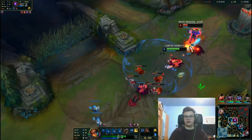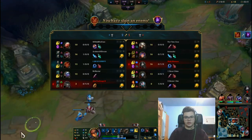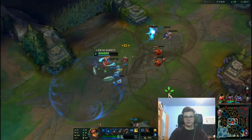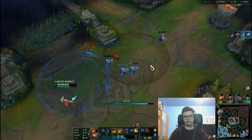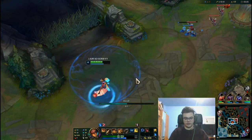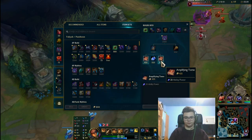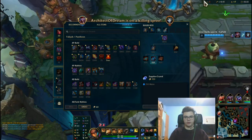I'm going to use Ignite here. He could have escaped with a good flash after getting hit by the W, so he will likely teleport. We recall right here so we have time to get the parts — Amplifying Tome and Sapphire Crystal.